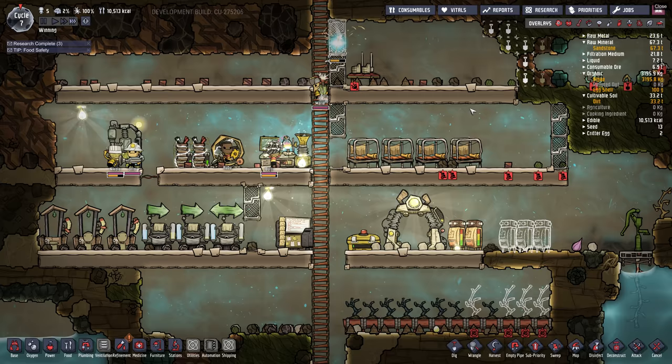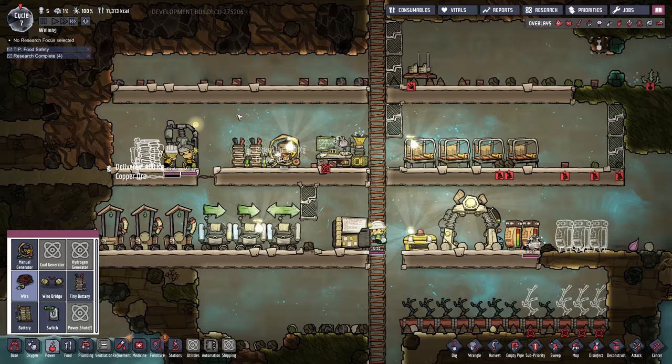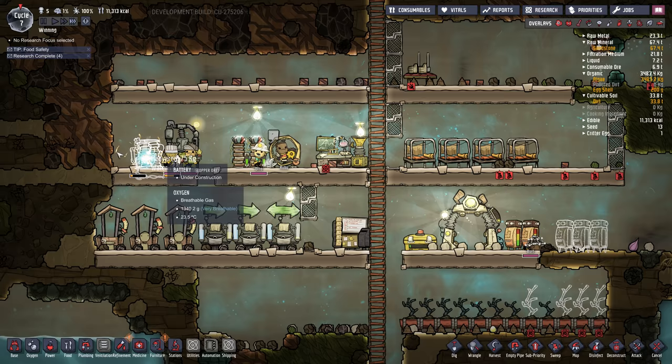We also have the upgraded battery now. So I'm going to build a regular battery instead of those tiny batteries, hook it up to our circuit, and once it's built and charged I'm going to take apart those tiny batteries because they're not very good.